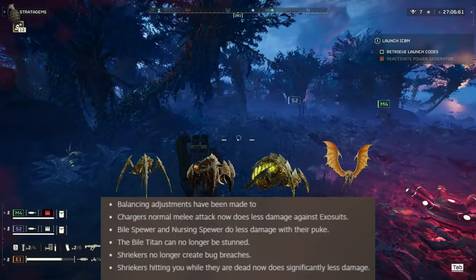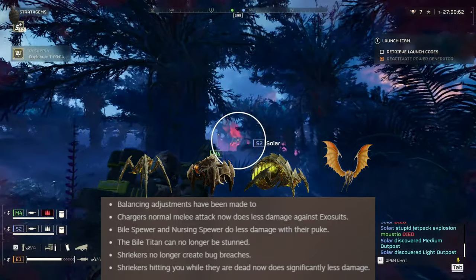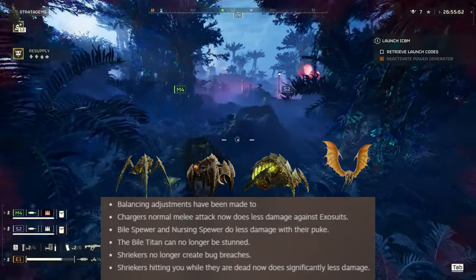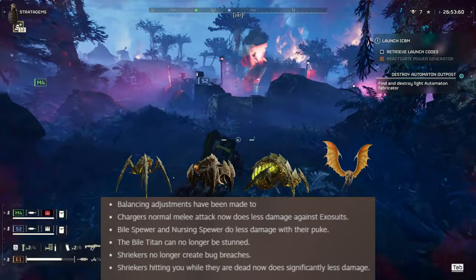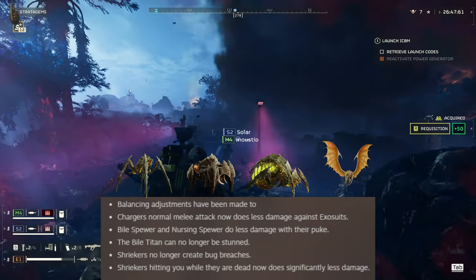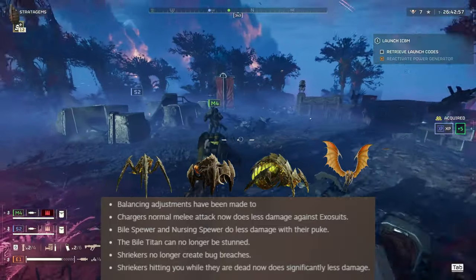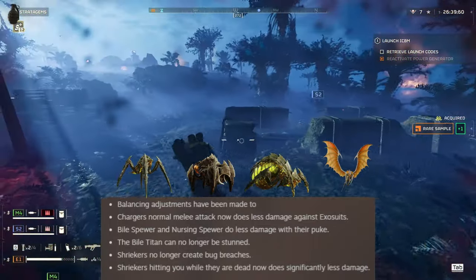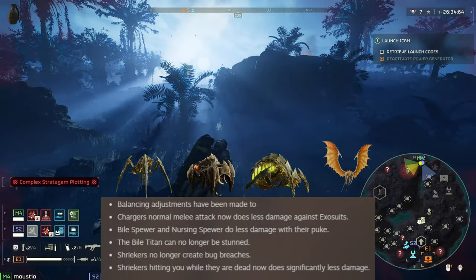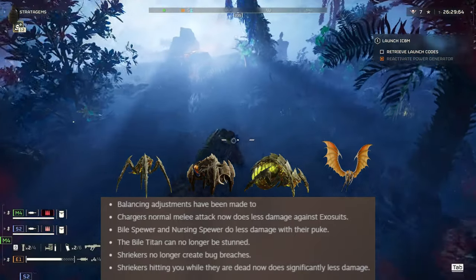Bile Spewers and Nursing Spewers now do less damage with their puke — very good news, since the community really doesn't like the Nursing Spewers. Before, they could one-shot you through shields at full health, which made no sense. Big change: the Bile Titan can no longer be stunned by stun grenades, so we'll have to take them out the old-fashioned way.